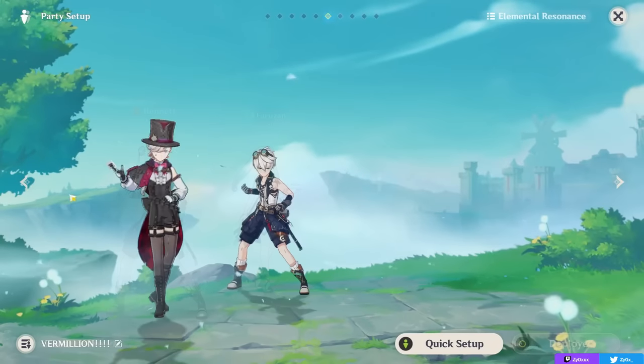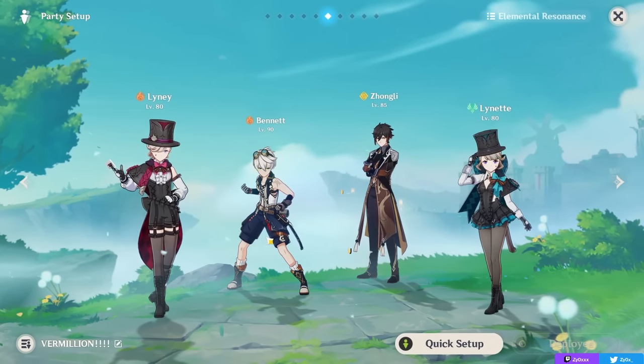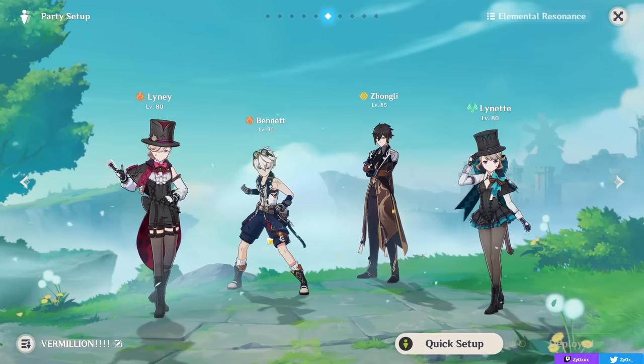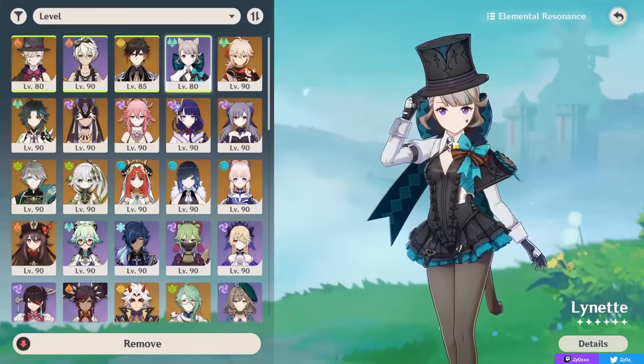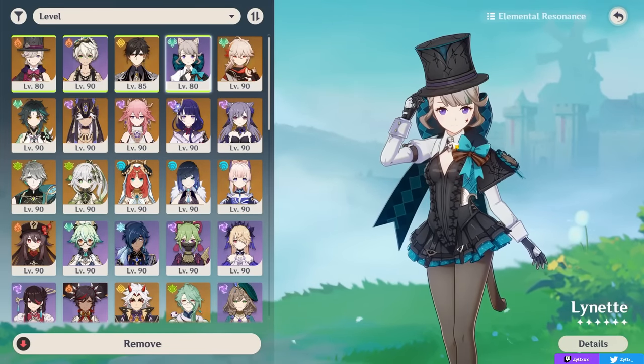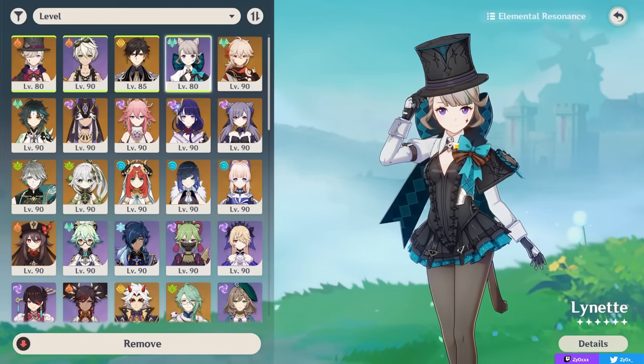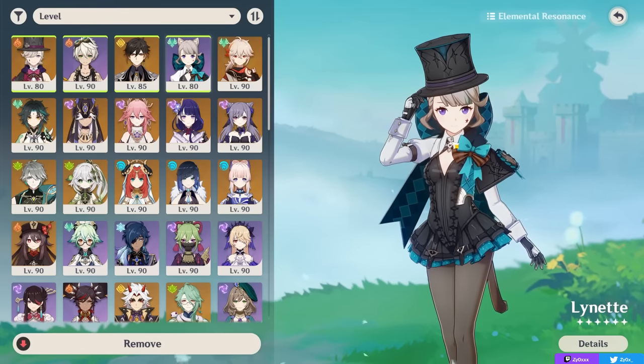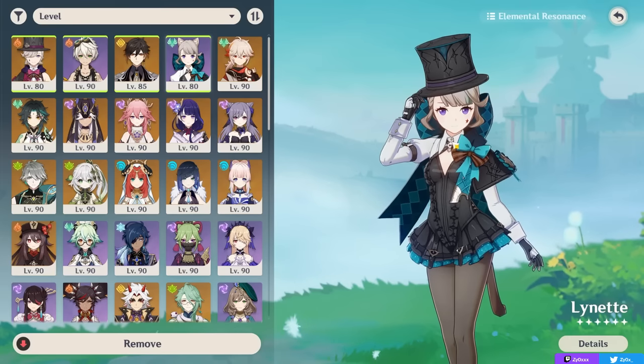Generally speaking, she's a very decent free-to-play support who I think shines in content where you want that Usea-aligned damage. On top of the utility she gives, she's just a pretty well-designed character in my opinion — I like her design and think she's quite satisfying to play. I am pretty happy with her, despite her not being the most broken option. She's definitely a pretty good 4-star we got, especially in Fontaine content against Fontaine enemies.